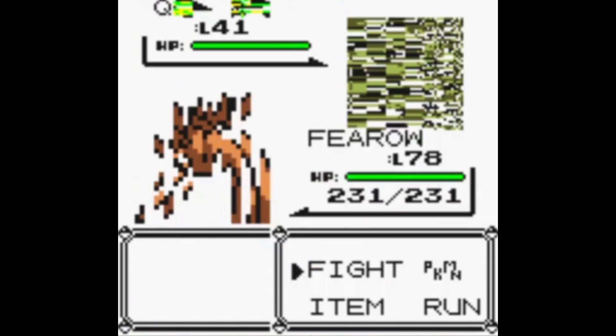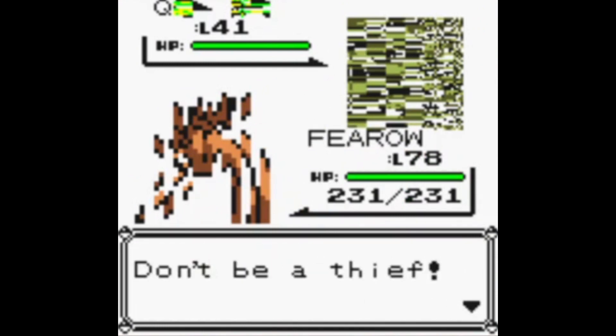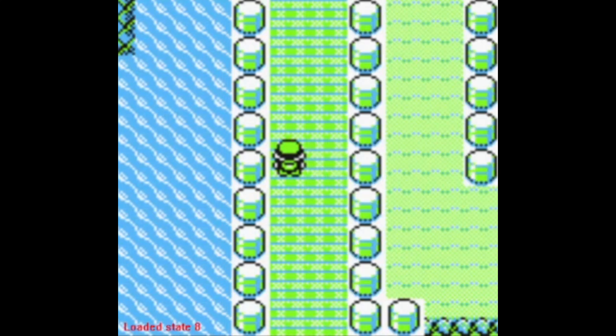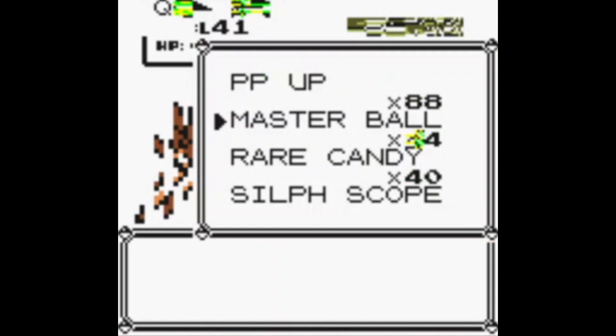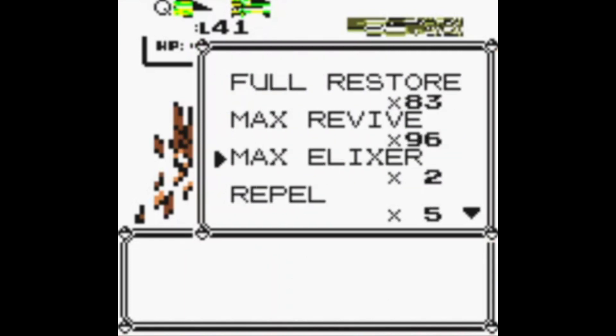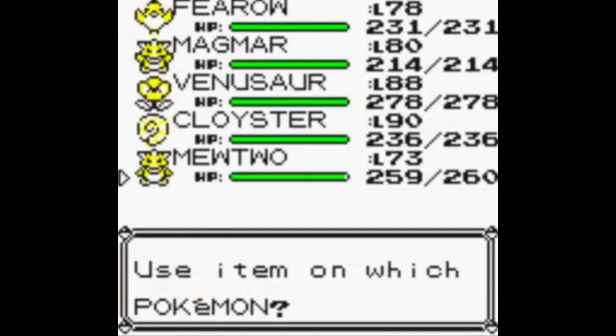I wonder what happens if you beat the MissingNo. trainer. The way it works is the same as wild MissingNo. — if you keep encountering the trainer, eventually you'll get one that won't crash your game. Let's try that one more time. I just want to see what happens if I use an item — oh wow, crash. Interesting. Let's try using an X item instead of a Pokeball — can't use that, can't use any of this. Using a healing item crashes too. That might be worth investigating off screen.